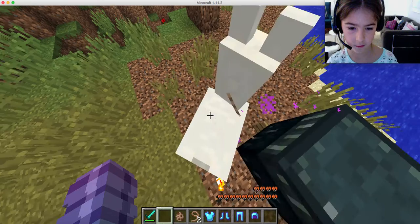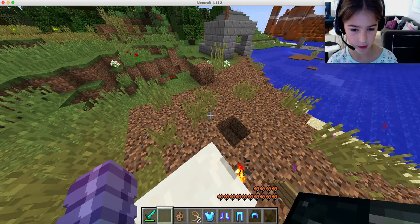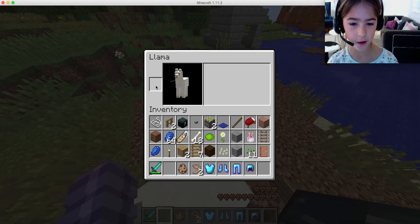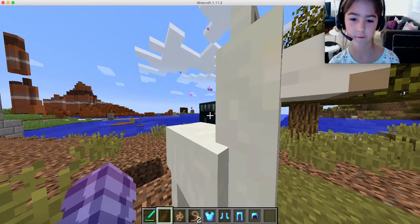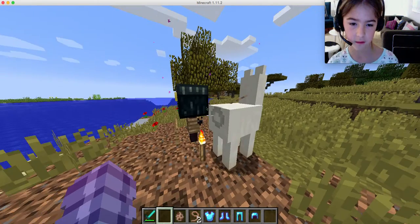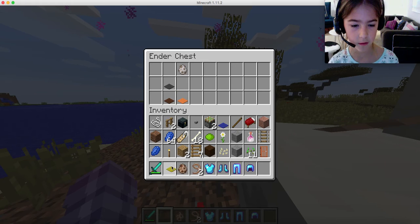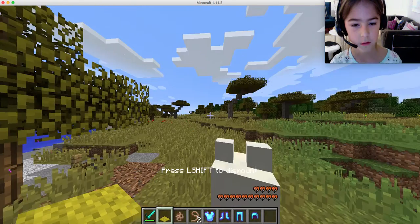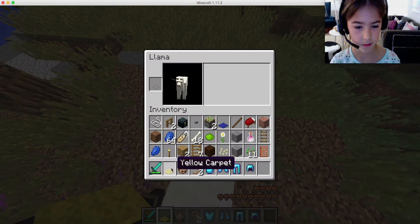Hearts mean they like you! Now there's a little hotbar. I already have a blue carpet, but I'm going to get this yellow carpet and right-click to put it in the hotbar.